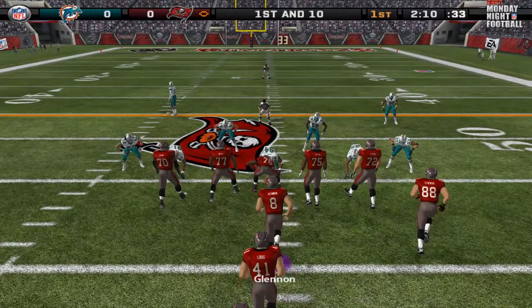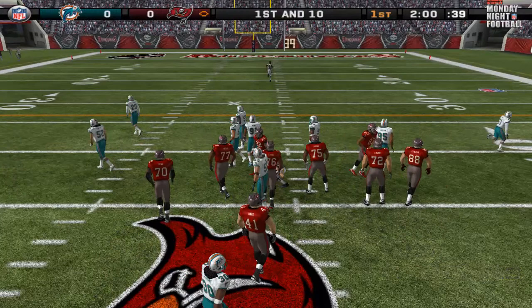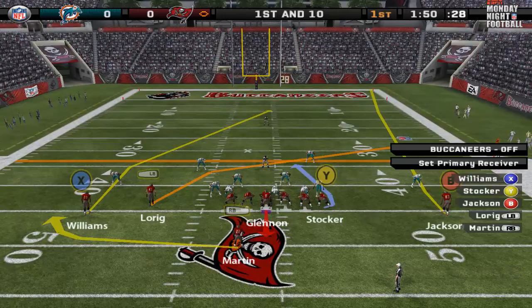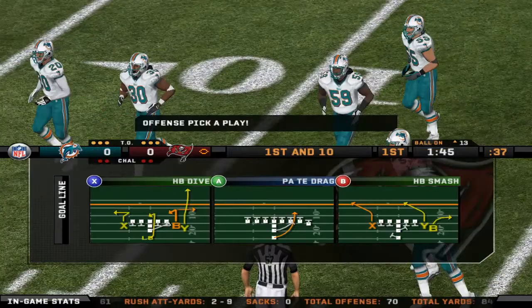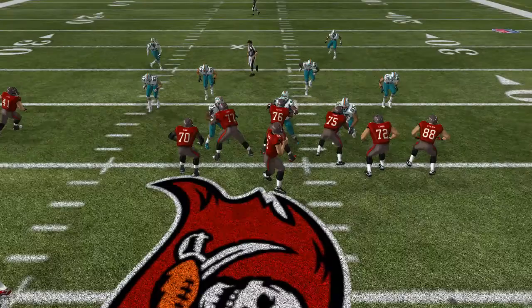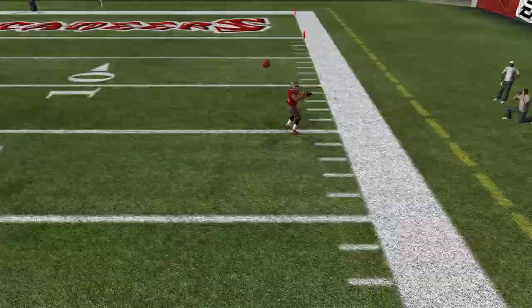I've got to hit him with some runs; we've got to establish something here with Doug Martin, the Muscle Hamster. This would be a three-minute quarter gameplay. He earned it — oh no, do not throw that there! He still caught it though, and that's a touchdown! What is that pass? Let's take a look at that — it was a nice catch and play by Vincent Jackson, but what a terrible pass.